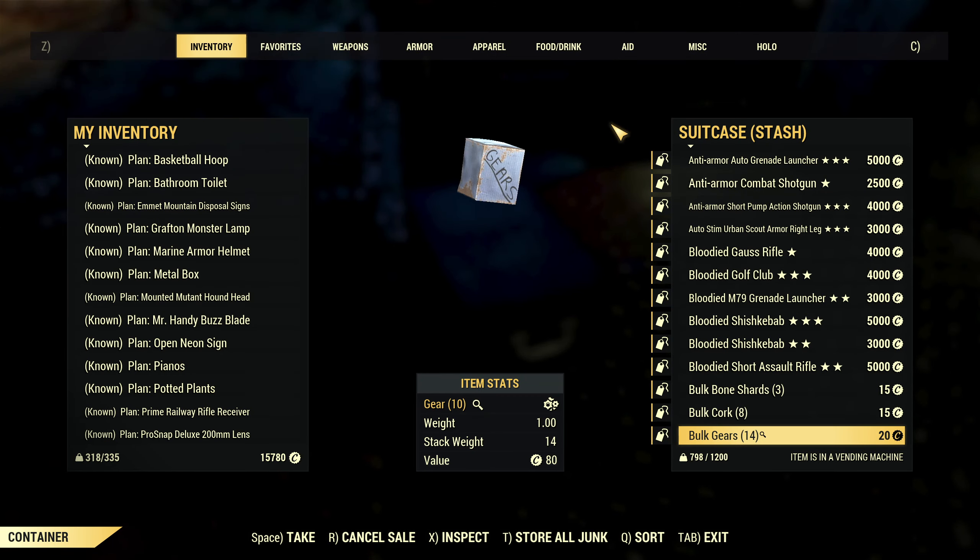Another update are some changes to the tabs available in the Pip-Boy and also in your stash. First up, we have an Armour tab, which is very convenient, and that is split from the Apparel tab that we also had before, so we now have both. You can see your clothing and outfits are all listed under the Apparel tab, and if you switch over to the Armour tab you'll see all your armour items — including your power armour — which will also be positioned under there now.